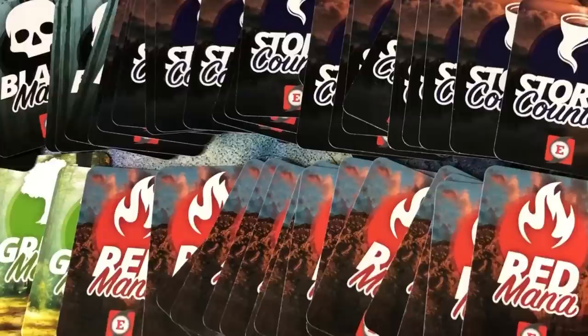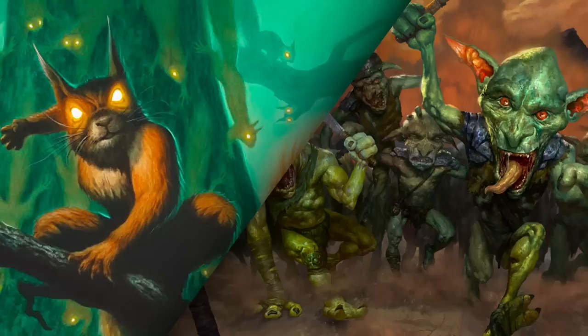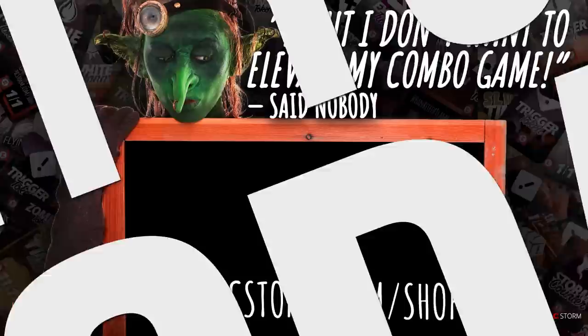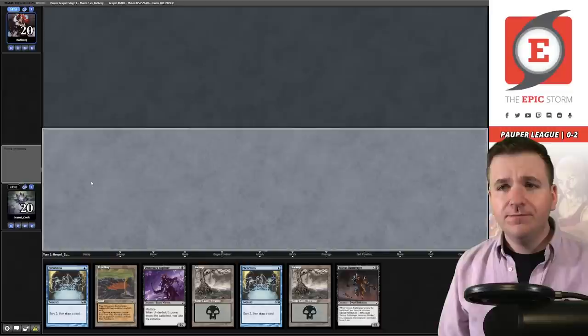Looking to make playing your favorite combo deck much easier? Look no further than The Epic Storm mini token combo pack, available at theepicstorm.com shop for $14.99. This combo token pack comes with 84 double-sided tokens, including classic Storm and mana tokens as well as fan favorites such as Goblins, Squirrels, and Slime. We've also expanded this token pack to cover a variety of formats with new tokens. Stop by theepicstorm.com shop and elevate your combo game.